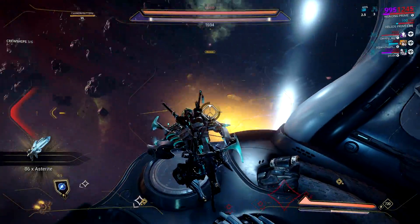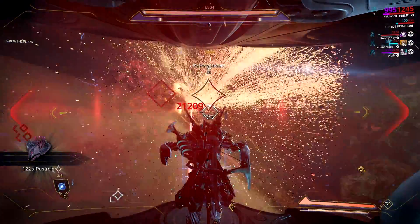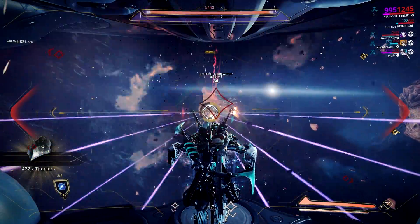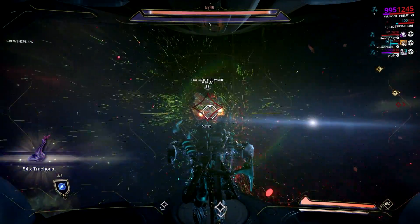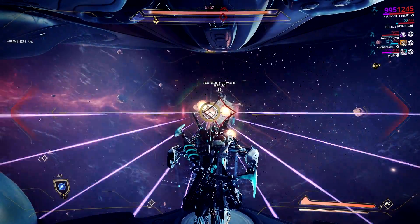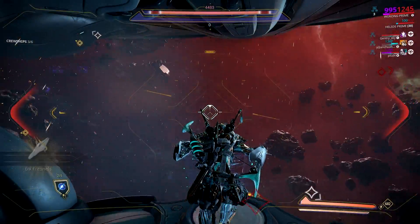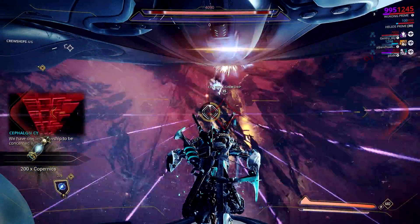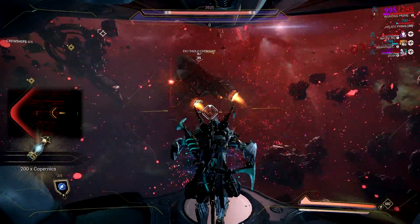Just a word of advice — try to get at least a 1-day resource booster and affinity booster. The resource booster will allow you to gain more resources, while the affinity booster will give you more intrinsics per kill. I don't know if the resource drop chance or mod drop chance boosters are effective in Railjack missions, so let me know in the comments below. I haven't used these boosters since luck decided to favor me and drop those rare avionics. You are better off farming Platinum and buying this stuff from other players if you don't want the grind.